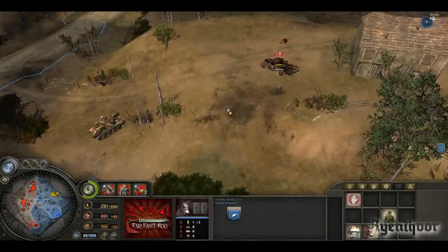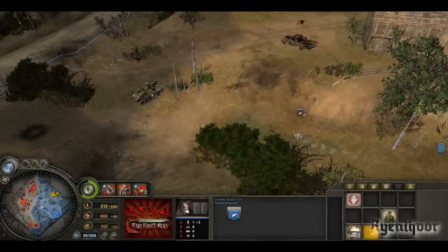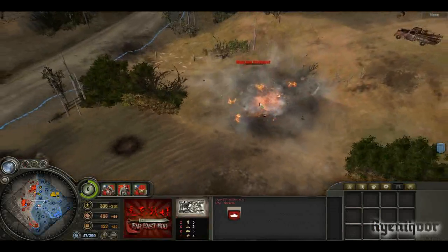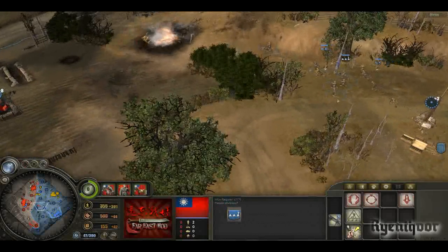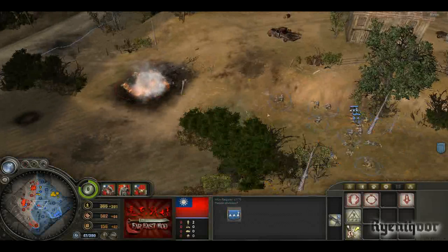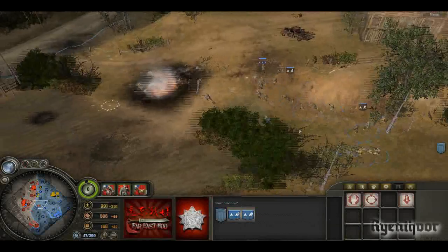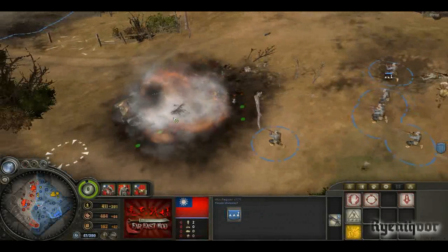Let's use it to explode the Ha-Go — go go go! It's not very good against armor but it's good against infantry since it burns the enemy down. The Ha-Go is disabled though. Best use is against infantry.